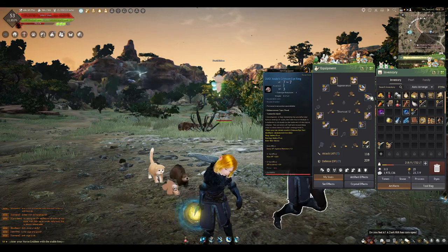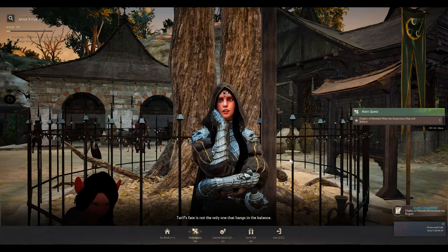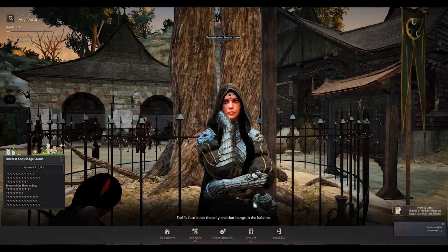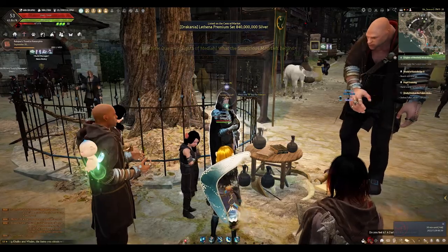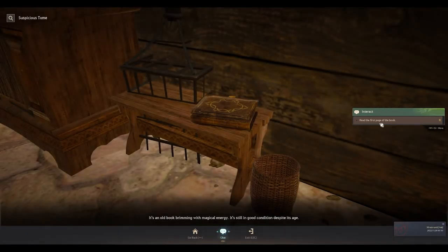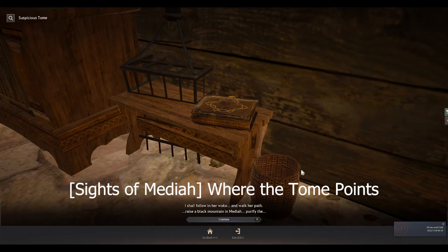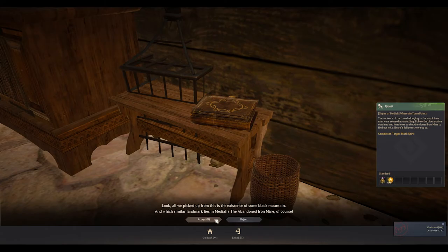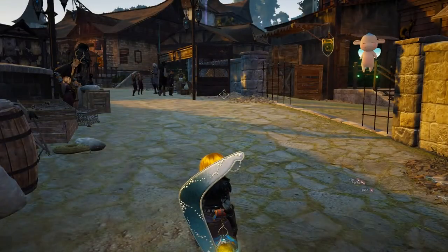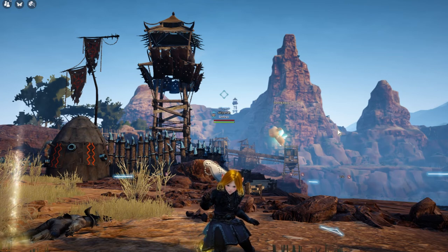I finished that quest and also got a Duo Asula's Crimson Eye Ring from killing 500 of these guys. Running to turn in the quest — confirming. New main quest: Sides of Mediah, What the Suspicious Man Left Behind. I need to investigate the suspicious tome — navigating to it, still in Tariff so not far. Reading the first page of the book and confirming. Next main quest: Sides of Mediah, Where the Tome Points — leads to Abandoned Iron Mine, AP 70, need to kill 150. Let's go there.